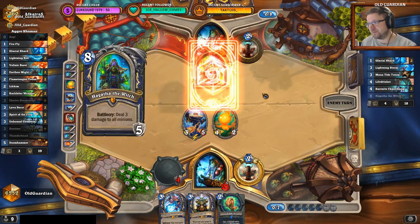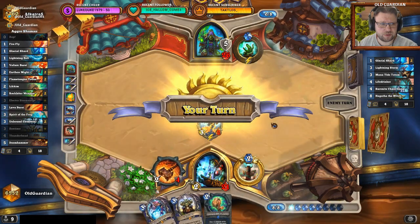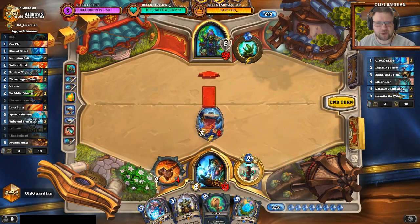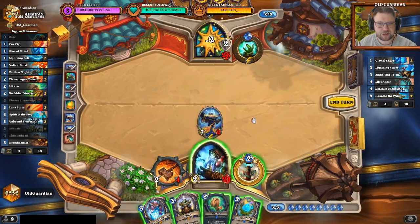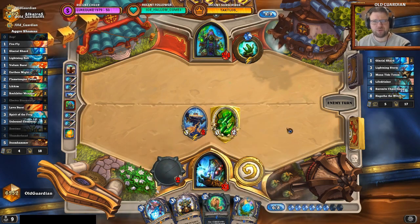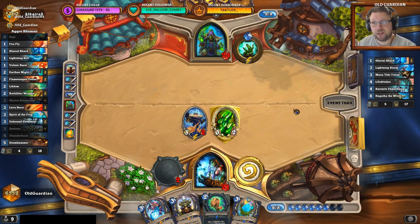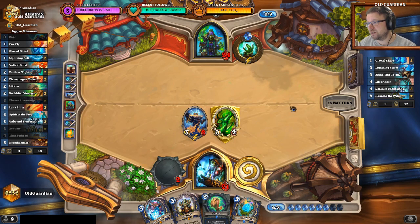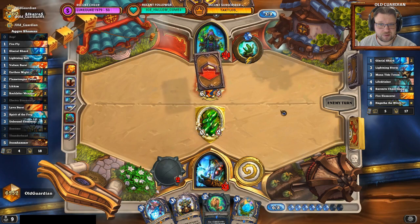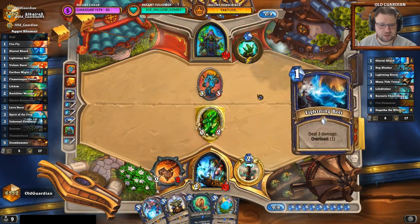This really looks like it's Shadow Walk. Spirit of the Frog but no spells — I have Electra, Centimo, and Spirit of the Frog but no spells. That feels bad. I really would like to get some spells, but I also don't want to play Spirit of the Frog out there yet. He might still beat me — Hagatha might just outvalue me with Healing and Board Clears. He can beat me with that. He actually has a Fire Elemental in the deck. I have no idea why he wanted to return it back to his hand.